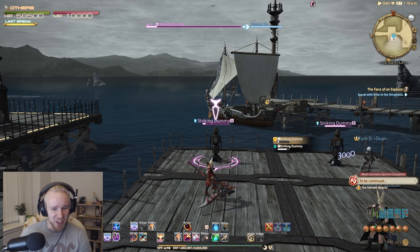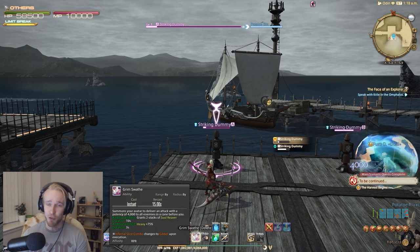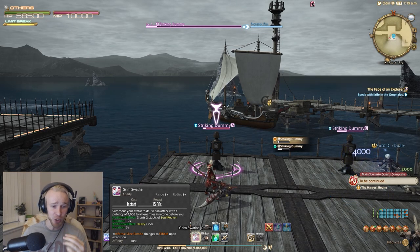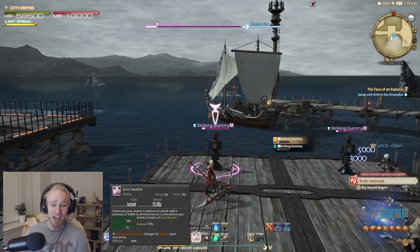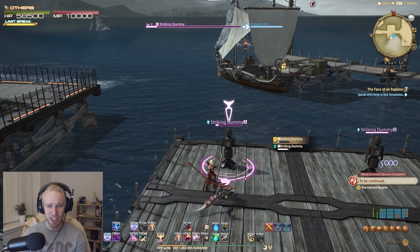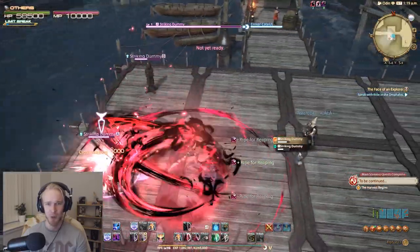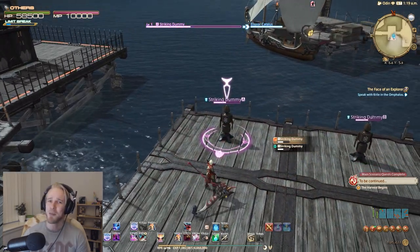The last tidbit worth mentioning: you have your Grim Swarth ability — your conal snare off the global cooldown. When you pop your Limit Break, Tenebrae Lemurum, it actually resets the cooldown of Grim Swarth and also upgrades it slightly into Lemur Slice. So before you ult, always try to check that Grim Swarth is on cooldown. If it's not, you might as well use it for an extra 4,000 damage just before you pop your LB, because it's about to get reset anyway. Use your LB and then you get another upgraded Grim Swarth to toss out right away.